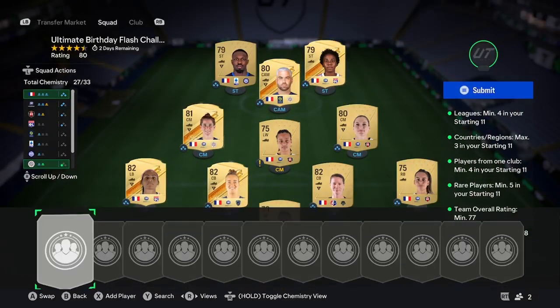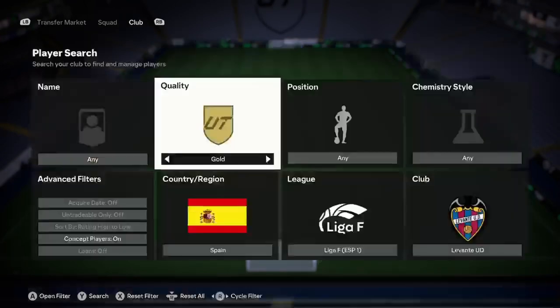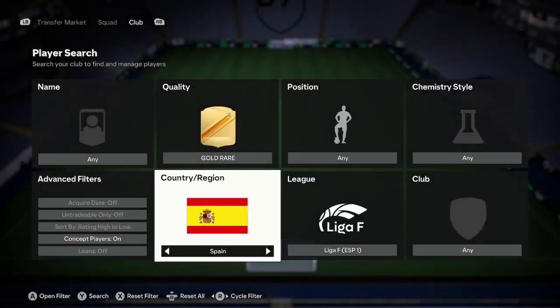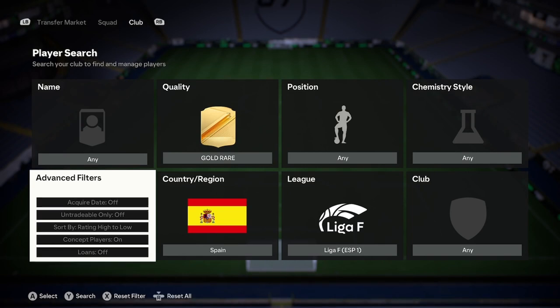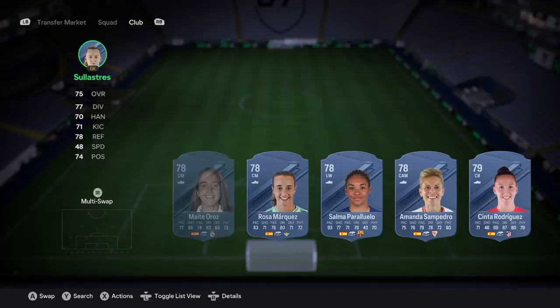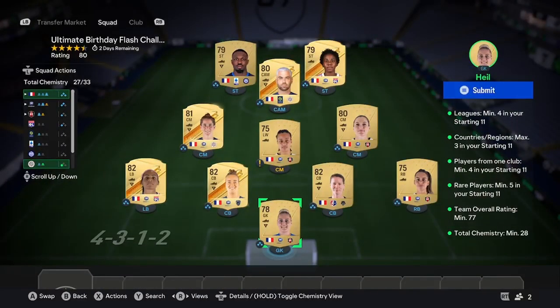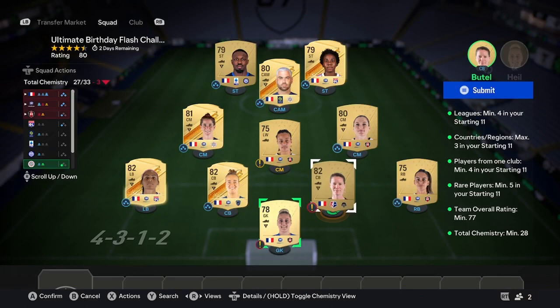Once you have four of them in position with chemistry, the next thing you want to do is look at getting those five rares. Go ahead, select your league, get rid of the club this time, and change gold quality to gold rare. Sort from low to high. Scroll down until you see around the 80s — 81s, 82s — because that's the rating you want to be buying them at. Make sure they are still in position in your team for chemistry. Again, no more than 800 coins for each. If it costs more than 800, find someone different — there's plenty for your SBCs.